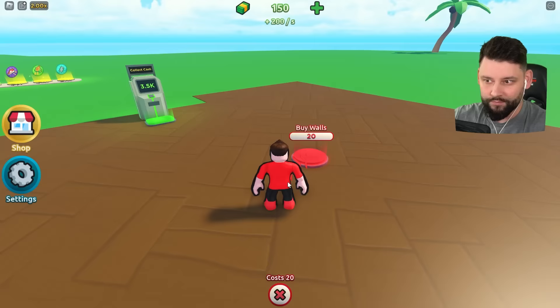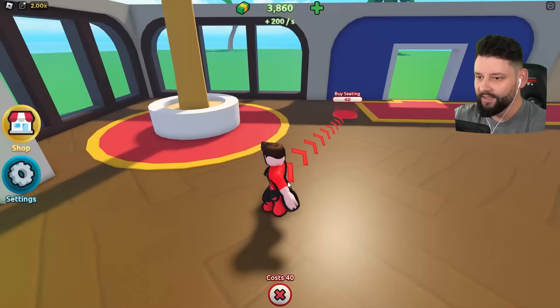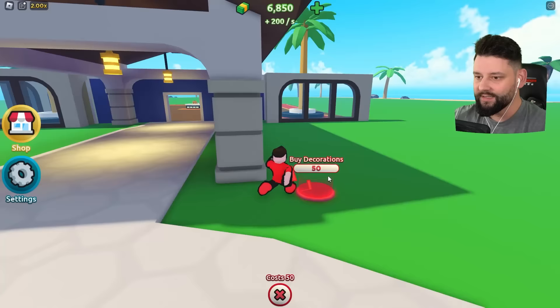We'll buy the walls and slowly start getting this resort up and running. We've got some carpets, some walls, and some trees. Oh wow, this is actually inside the resort. I've got some more seating and there's your boy with a doge. Outside, I can buy the path, the entrance supports, the fountain, the roof entrance, and some decorations.